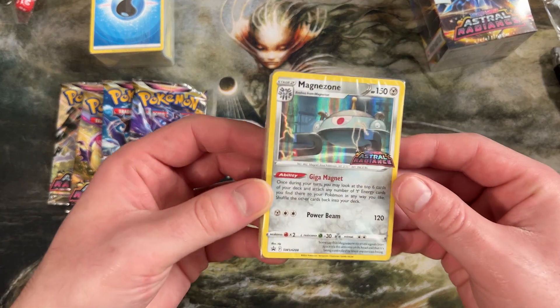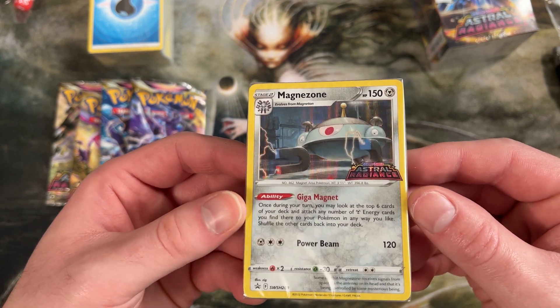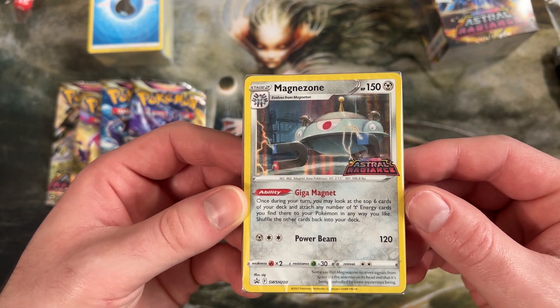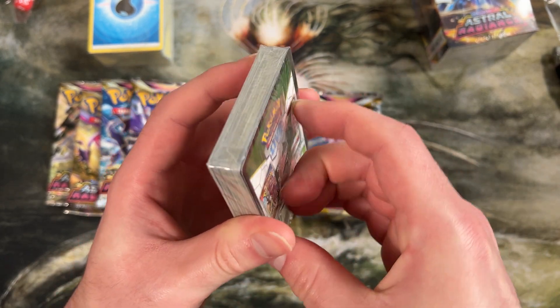Let's take a peek at this guy. So it looks like our foil Astral Radiance promo that we got is Magnezone. This is a really cool one — I was always a big fan of these evolutions in the video games. Actually pretty good card too. They probably give us the full evolution line here so you can actually play the game.